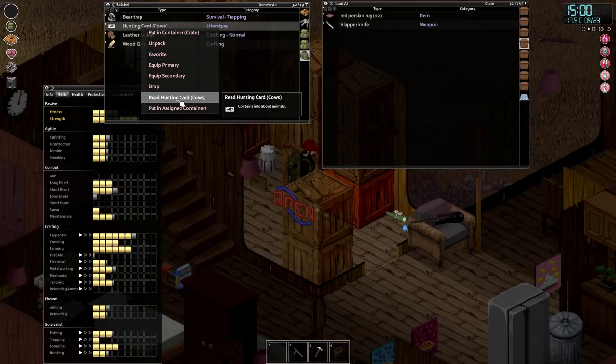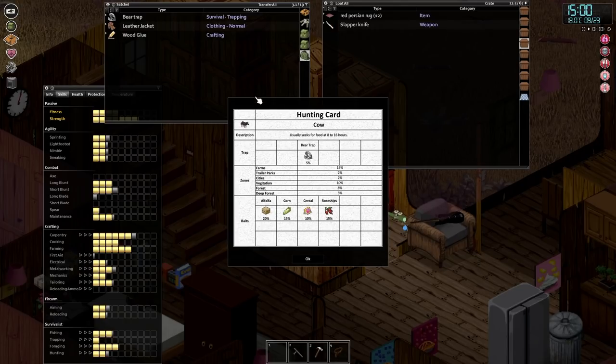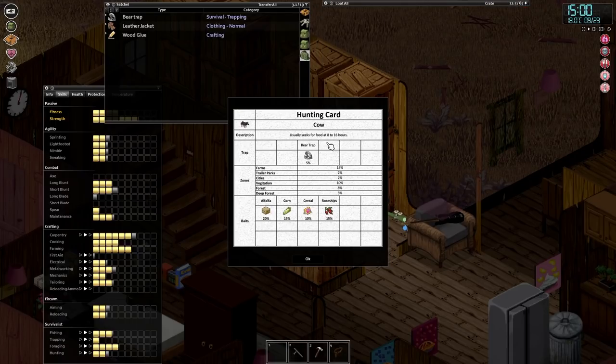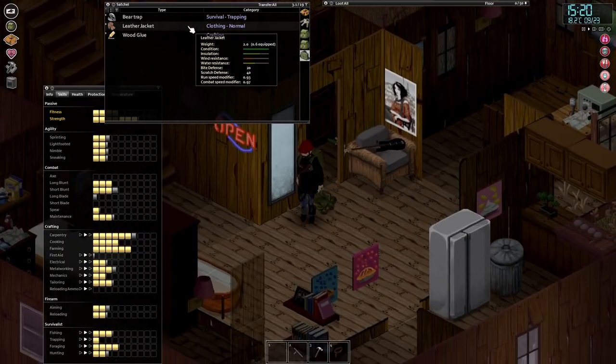Let's read the hunting card for cows. What does this do? Oh, that's very cool - usually seeks food between 8 and 16. We've got a 5% chance to catch it with a bear trap. Its favourite food is alfalfa, then corn, cereal, and rose hips. We can get rose hips from foraging, so that's quite good. That's really cool to know.